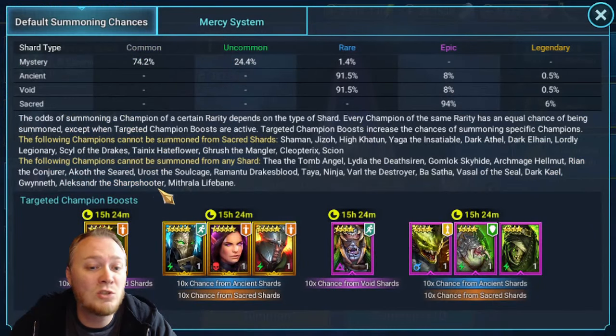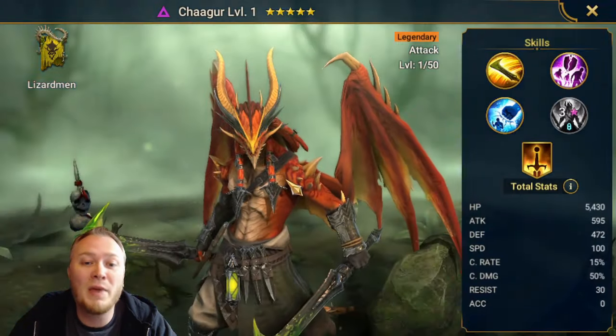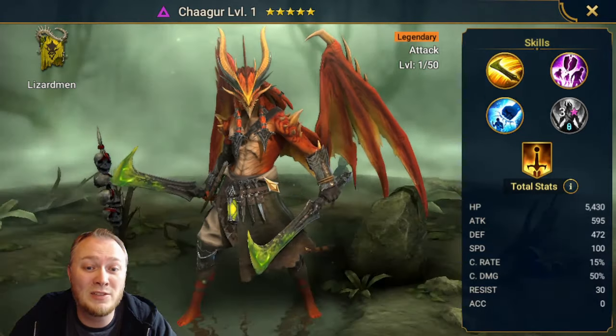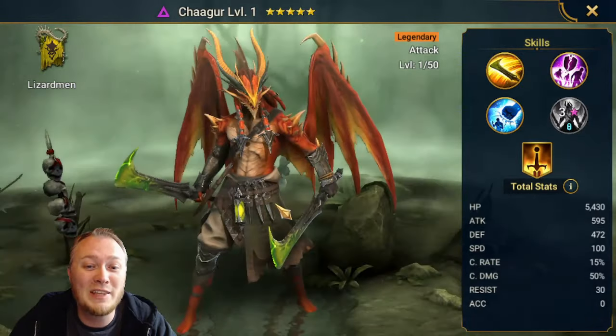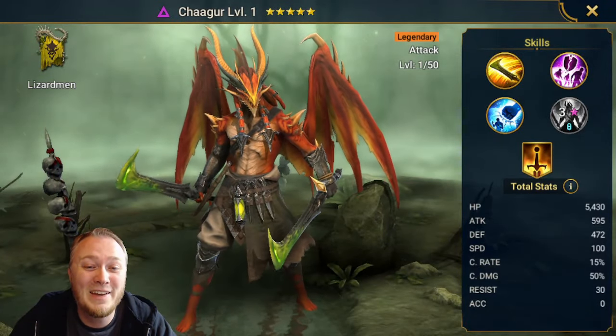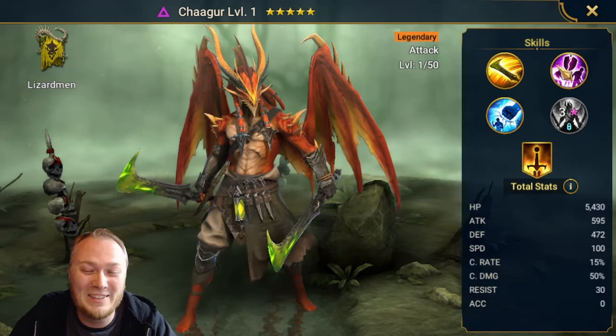A lot of reasons for me to pull this. Also, this guy is a beast - super cool looking champion, I love the way he looks. I really think that this should be Draco's skin. They should just change Draco to this, please.